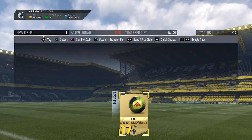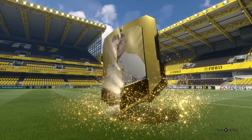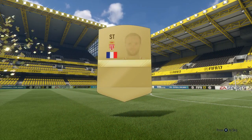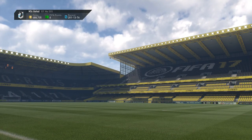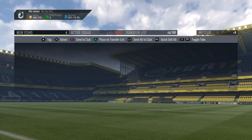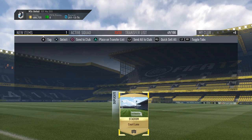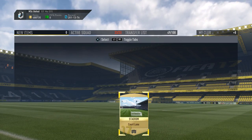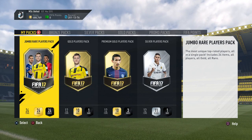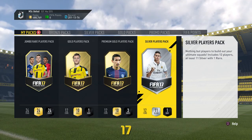We have one more premium gold pack before we skip the 100k pack and start from the back to save the grand finale for last. In this pack we get a Monaco player I already have in the team - I'll put him up for sale later - one more MLS player, one more Bundesliga player, and a stadium we don't need. Now let's open the silver players pack.